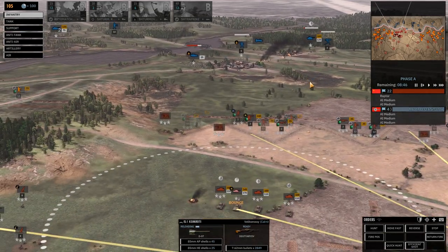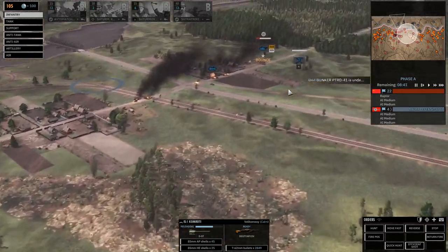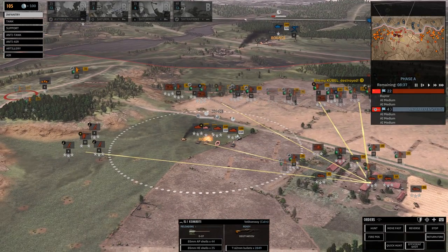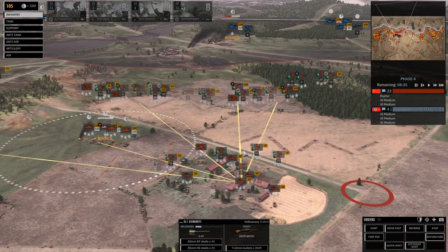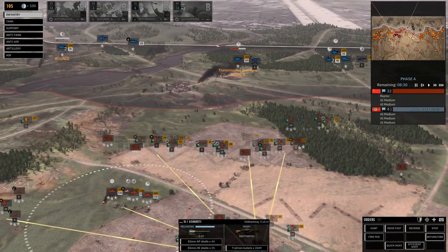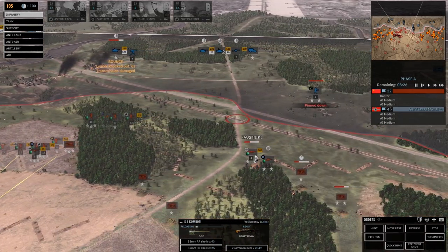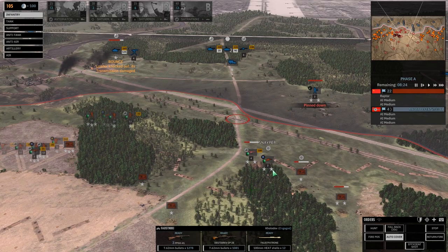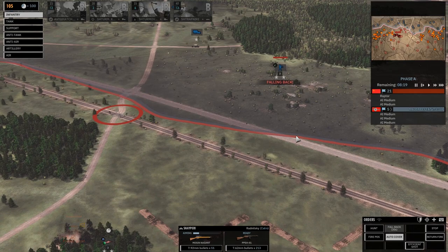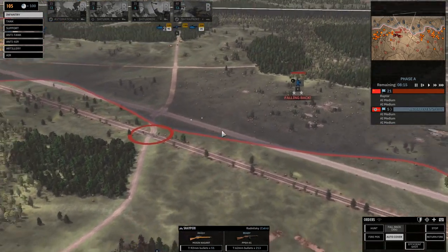The IS-1 is really the only thing that can take that Tiger out. The shot hit nearby. If we can suppress the Tiger, that's just as good as killing it — it'll be ineffective. Another bounce off the front of the IS-1 — that Tiger is definitely winning. The commander is nearby and everyone's been boosted to level 3. We've got a roadblock right here — the Germans are not going to be able to approach there. Our female snipers with the Mosin-Nagant are firing at artillery spotters that have fallen back. With just one sniper team, we've been able to hold the enemy back.